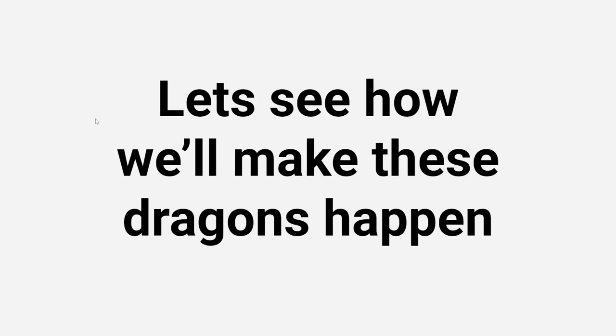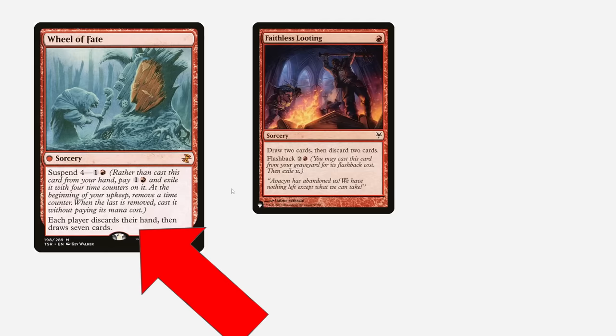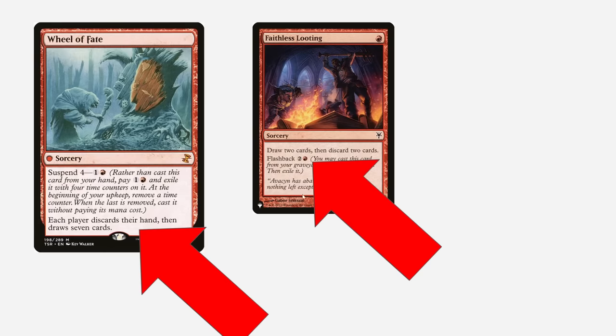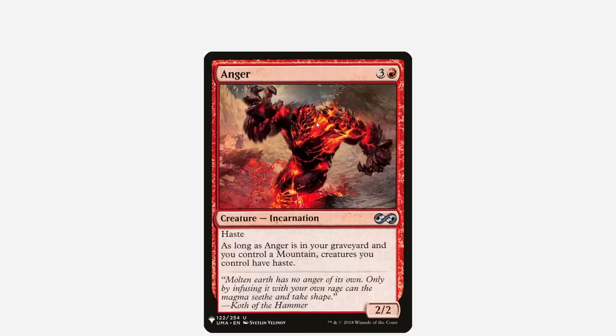Let's see how we'll make these dragons happen. Wheel of Fate discards our hand and then draws seven, which is great. Faithless Looting, which we can flash back when it's in our graveyard. And then Magus of the Wheel, which is essentially the same as Wheel of Fate.